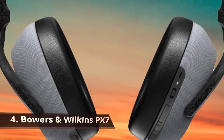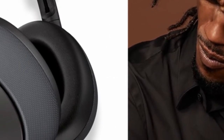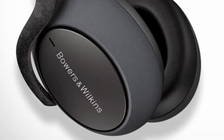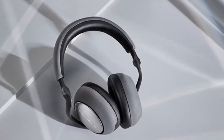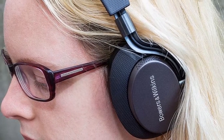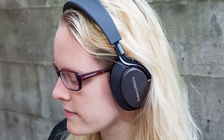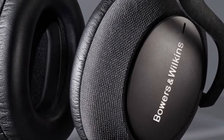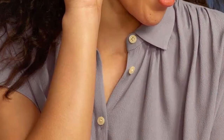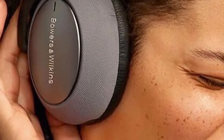Number 4: Bowers & Wilkins PX7. B&W's flagship noise-cancelers are born entertainers and can rub shoulders with the very best. All a pair of headphones can do is sound, look, and feel great — and the PX7s tick all three boxes. Even in a market crowded with premium offerings, the PX7 stands out for its sophisticated styling and quality of build and materials. There are three tiers of noise canceling depending on whether you want to block out background noise completely, quite a lot, or just a bit. This is joined by Eptiq's adaptive Bluetooth tech, which improves data rates and reduces latency. These are fine alternatives, especially for those who value sonic sprightliness and street-cred style.